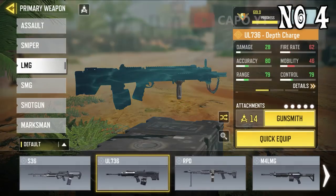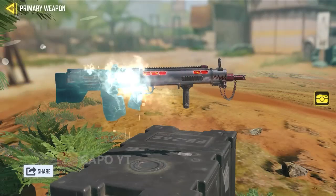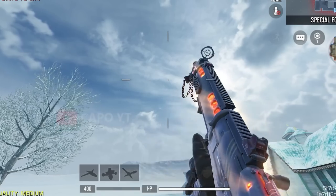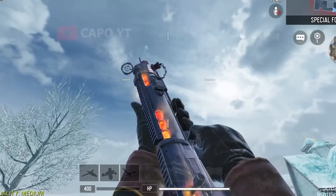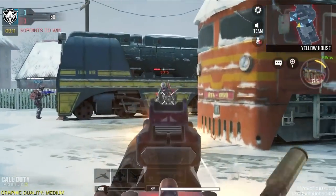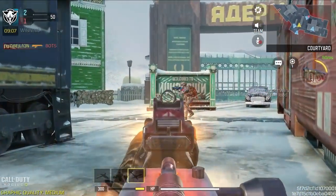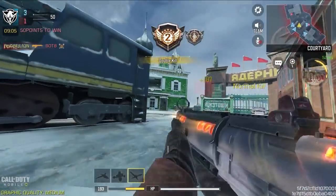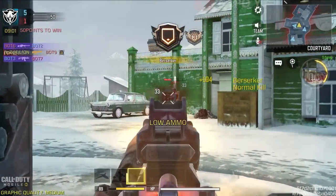Number 4. Fourth spot goes to UL736 Depth Charge. The reason why it's in fourth place is that it's a decent legendary, but it's one of the hardest to use, especially with the effects you see just after you score a kill. I feel like they are too unnecessary — it just makes the game 10 times harder. Sometimes I got my eyes blurred because of these effects, and the iron sight is not that helpful either.